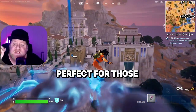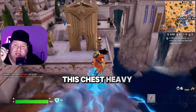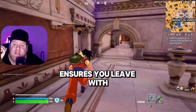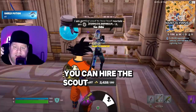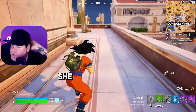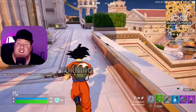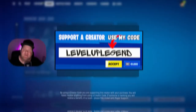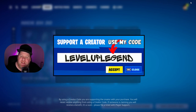Next up, let's ascend to Mount Olympus — perfect for those seeking a strategic start. This chest-heavy area ensures you'll leave with an epic loadout. For just 200 gold bars, you can hire the Scout Specialist Artemis. She not only fights by your side but also reveals nearby enemies, turning you into a strategic mastermind.